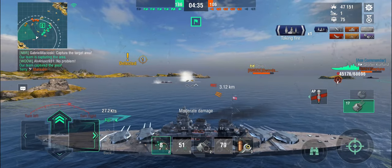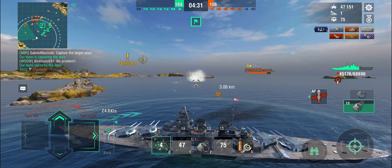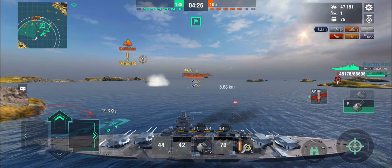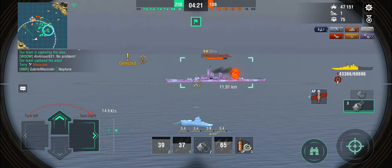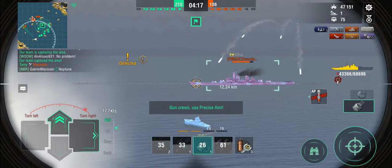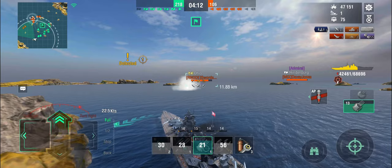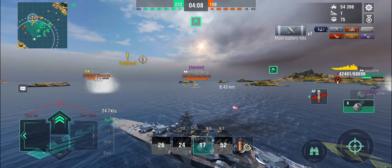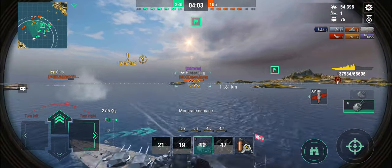I've taken a couple of hits — that last torpedo did something weird and damaged my rudder, though not to the point it doesn't work. I'm down to 43,000 hit points and I've got an Ohio to deal with. Großer Kurfürst at 43,000 hit points can perfectly fine take on an Ohio, provided I'm not getting shot from the center of the cup — and my team is actually holding the cup. Neptune comes along to help. It's very nice of you, but I've got this.